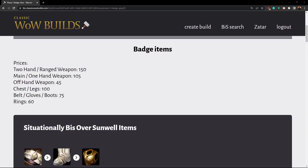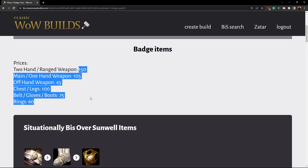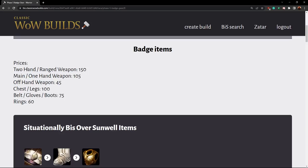They're pretty expensive when it comes to badge prices, as you can see here. The weapons are going to be 150 badges for two-handers and ranged weapons. Main hand weapons or weapons you can use in either hand are 105 badges. Offhand weapons are 45 badges, so if you buy a set — a main hand and offhand — it's the same as two-handers, 150 badges for a set. For chest and legs it's 100 badges each. Belt, gloves, and boots are 75 each. Rings are 60 badges each. These are expensive, but they are very, very good items.